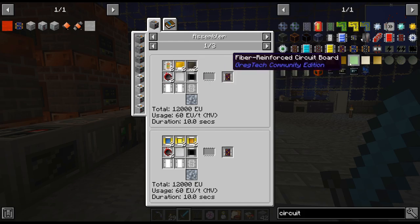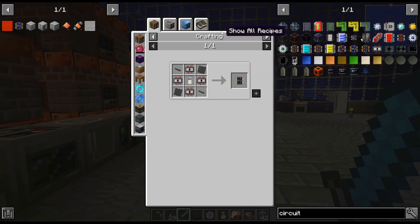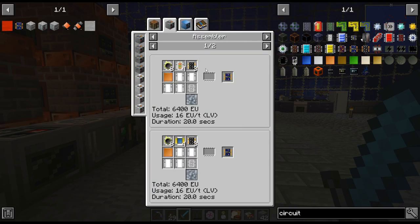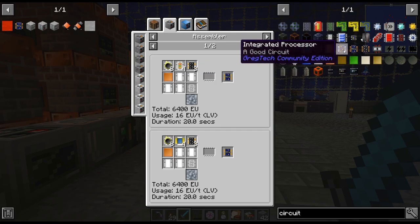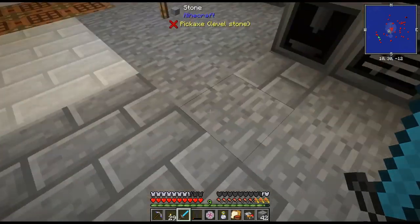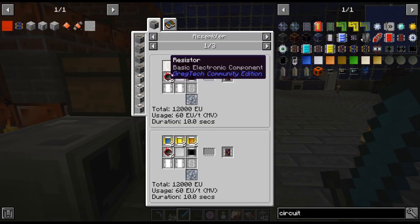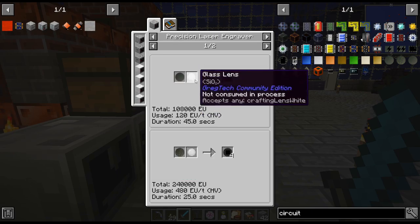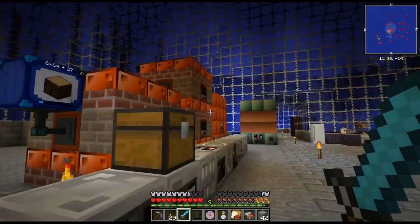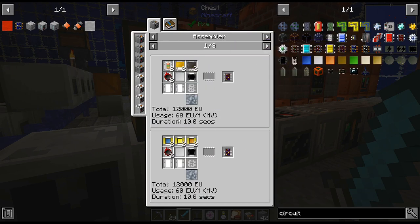We can start doing this one now. We upgraded from the basic circuit to these, and then to get the good electronic circuits actually requires three of the LV circuits. But there is actually one more that doesn't even require any of the previous circuits, which is really cool. We are going to need an upgraded assembler and I got a bunch of those from a quest reward. We have the central processing units and those components.